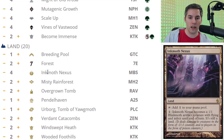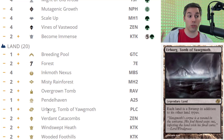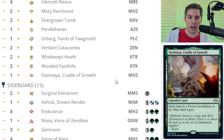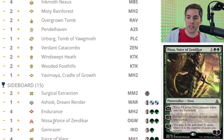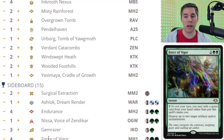The mana base: 1 Breeding Pool, 2 Forests, 4 Inkmoth Nexus, 2 Misty Rainforest, 2 Overgrown Tomb, 1 Pendelhaven, 1 Urborg Tomb of Yawgmoth to help cast Phyrexian Crusader, 2 Verdant Catacombs, 2 Windswept Heath, 2 Wooded Foothills, and 1 Yavimaya Cradle of Growth. Looking at the sideboard: 2 Surgical Extractions for graveyard decks, 1 Ashiok Dream Render, Endurance — which works great because of all the green spells; you can often play it for free, or cast it by turn 2 with all those Hierarchs. Nissa Voice of Zendikar to put +1/+1 counters on all your creatures. Gem Razor and Force of Vigor to deal with artifacts and enchantments.